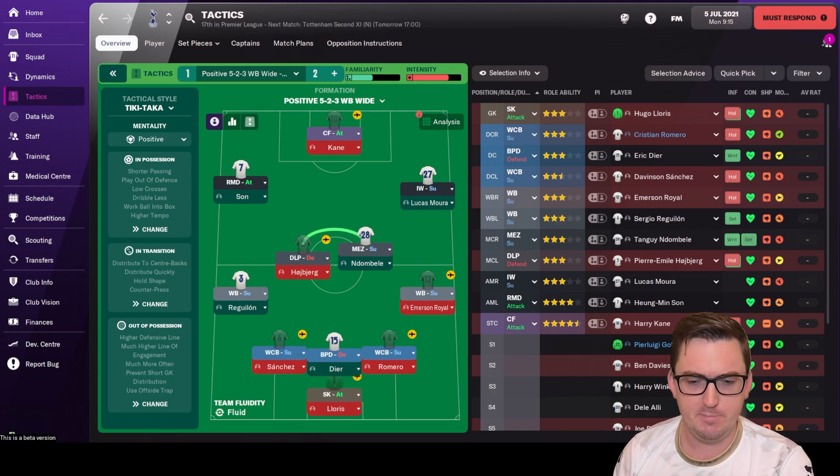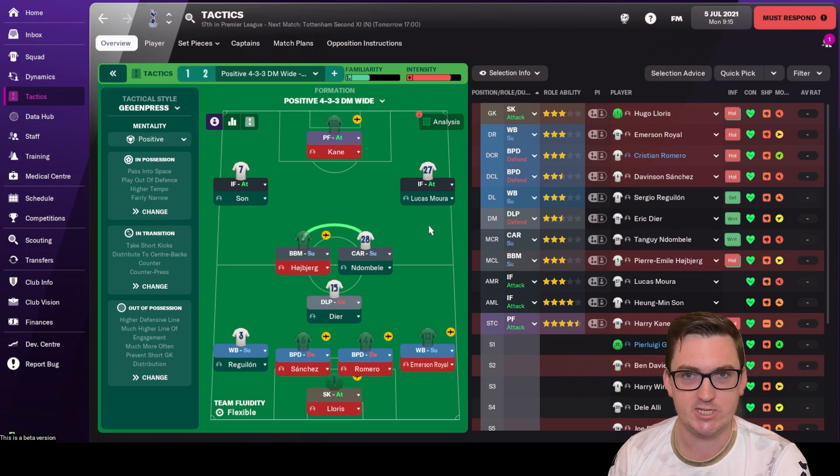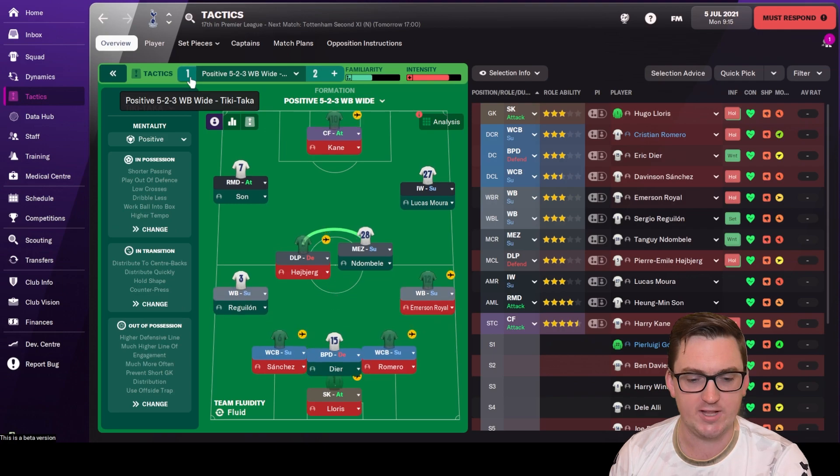After picking a couple of tactics, I'm tossing between two. First we tried five at the back to test those wide center back roles — we went with ticky-tacker because they want us to play attacking possession-based football. Tottenham rank highest in stamina in the Premier League, so we want to play with quite a high tempo. If that doesn't work, we'll go to a gegenpress 4-3-3, very similar to what I used in last year's game.